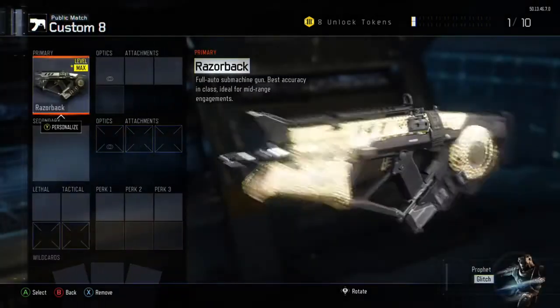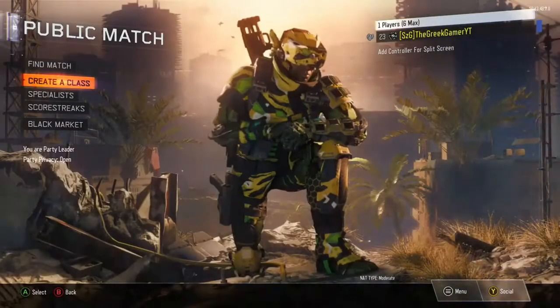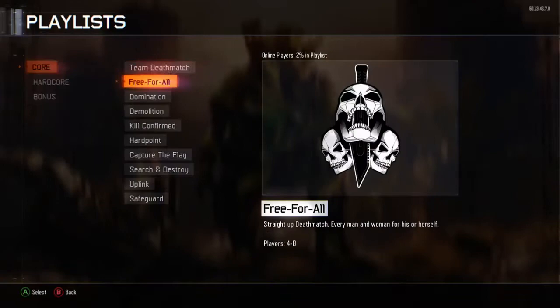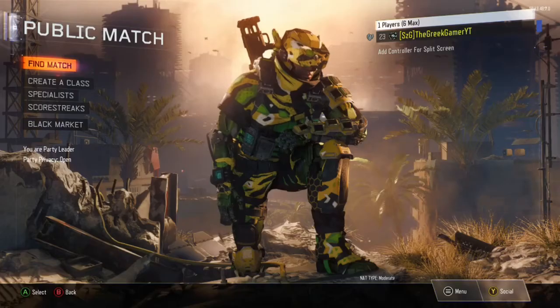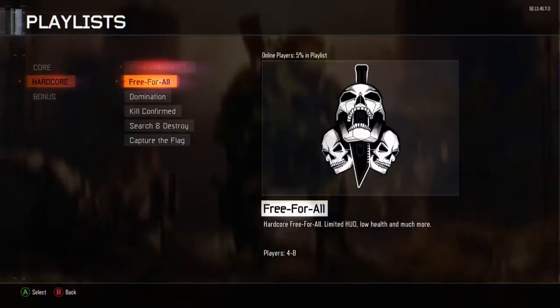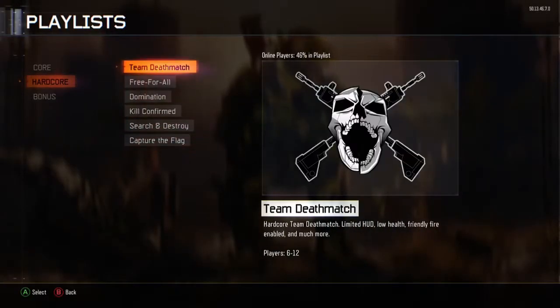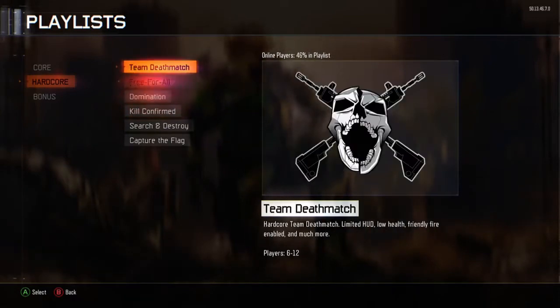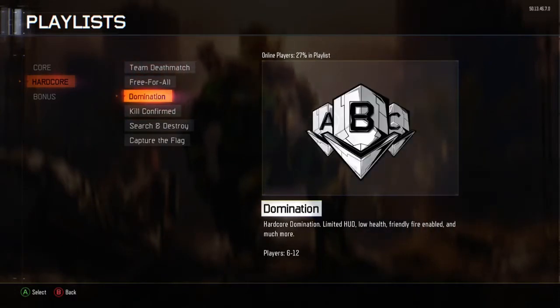I'm going to give you guys the easiest and quickest way to get diamond SMGs, and this goes for any class of weapons. Obviously snipers are a little different, so is the knife and the launchers, but this is for all the main gun classes — your ARs, your SMGs, etc. So obviously the first thing you want to know is what game modes to play. I personally do hardcore. This works especially well with assault rifles because if you have High Caliber, it's a one-shot headshot anywhere on the map. In hardcore, every gun is a one to two shot kill. I personally prefer Domination and Kill Confirmed, but you could do whatever you want.